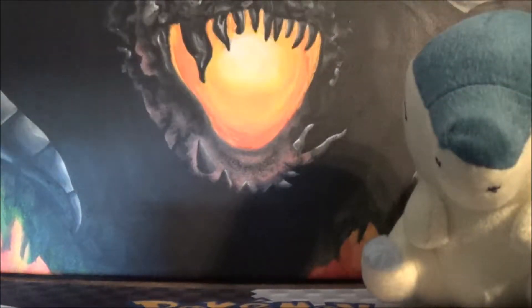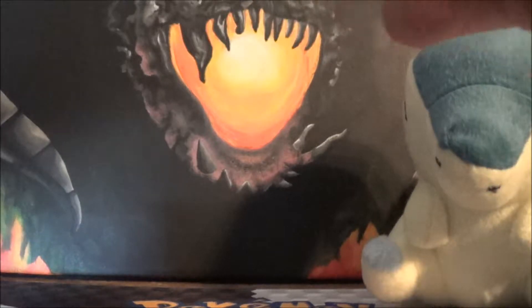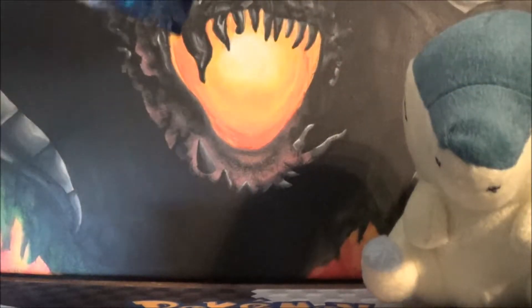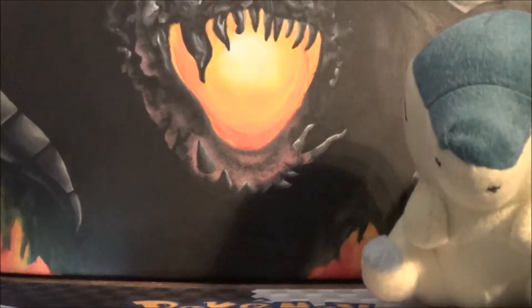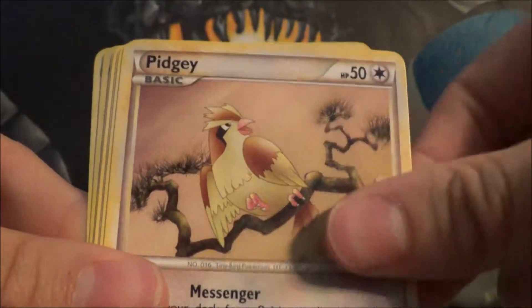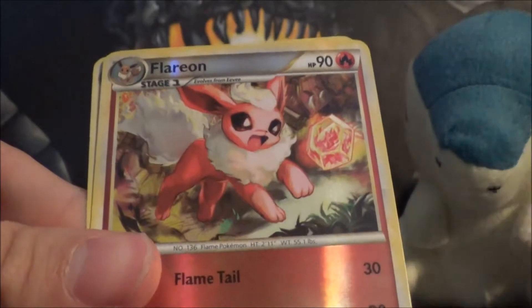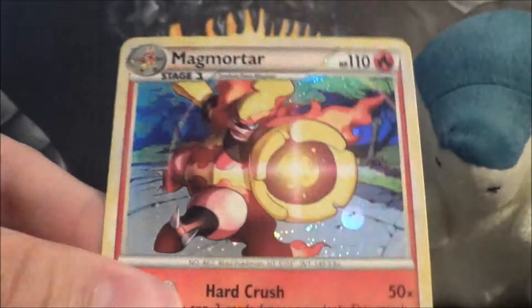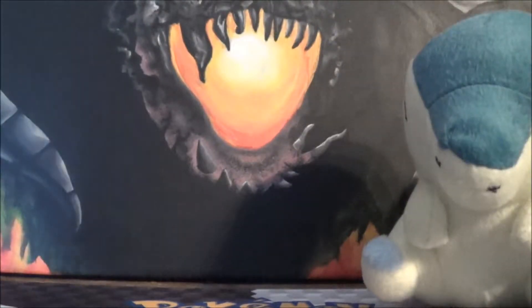I'm not used to seeing dragon types as non-dragons. It's so weird — we've been spoiled with our dragon types in later sets. So we got Cheerleader's Cheer, Pon, Pidgeotto, Pidgey, Totodile, Mareep, Relicanth, Snubbull, Flareon Reverse, and we got a Magmortar Holo. We are just racking up the holos in this part — holy cow. Lots of good trainers too.